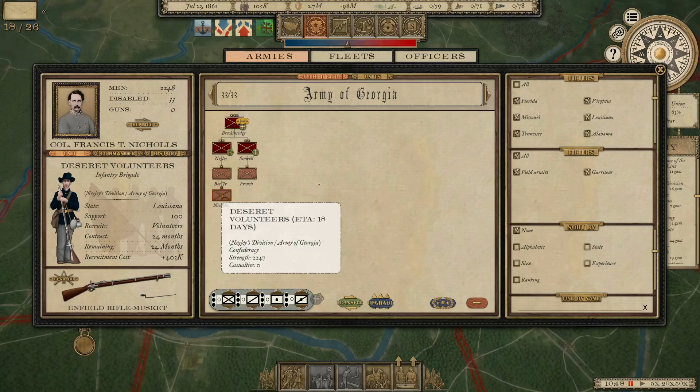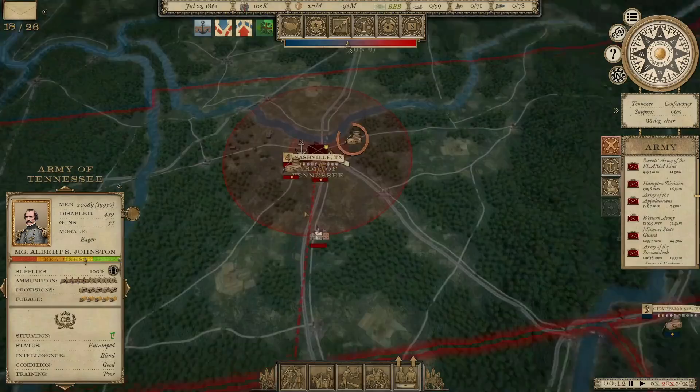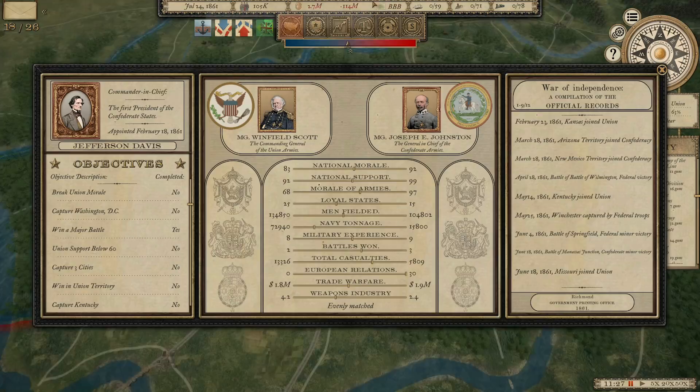The Danish Legion is about to arrive, the Deseret Volunteers — our Mormon traders — are going to arrive in 18 days, and the New York Copperheads are 17 days away. Those will be the first three units to make up that army. The Army of Tennessee looks like they have most of their men, and the Union has kind of stabilized a little bit on their recruitment.